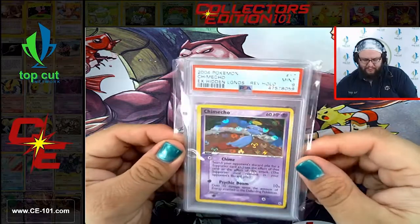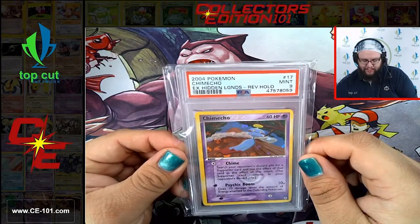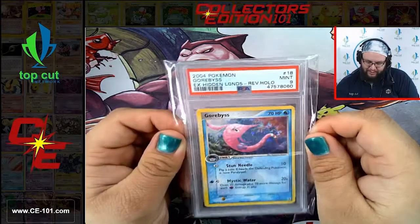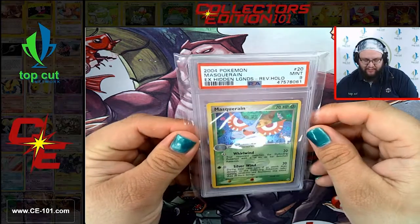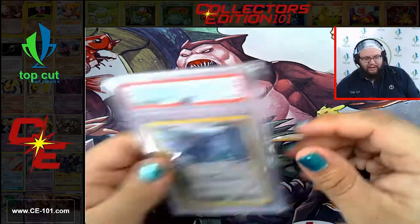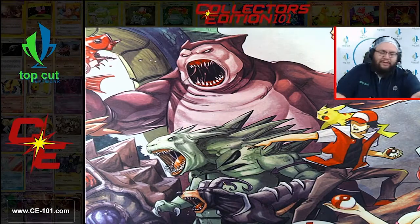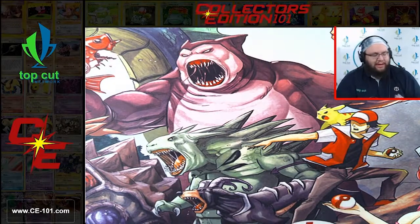Chimecho - please don't roast me in the comments if I said that terribly wrong. Gorbis - super pretty card coming in at a 9. Masquerain also a 9. Matang coming in at an 8. We're going to file these guys away and move on to box 3. A lot of really cool cards in this last box. Don't think there was anything super crazy heavy like that first box with all those crystals and gorgeous cards.